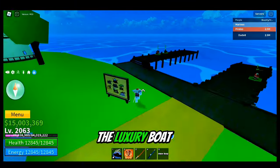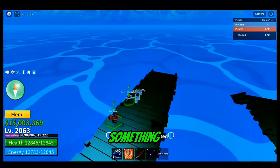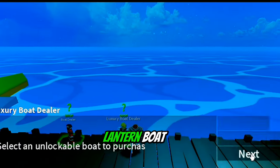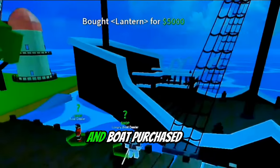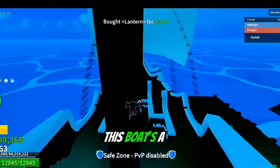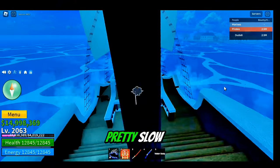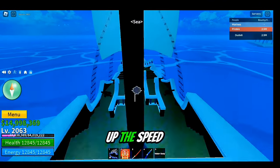I'm just gonna dash to the luxury boat dealer and buy something. Click to interact and buy the lantern boat, which costs 5,000. Boat purchased! This boat's a little bit slow, but we're just gonna go — and yeah, this is pretty slow so I'm gonna have to crank up the speed.